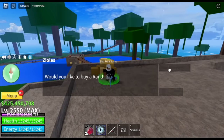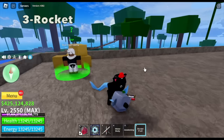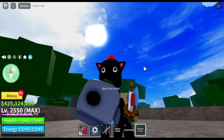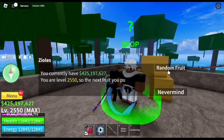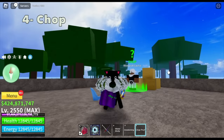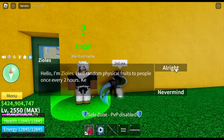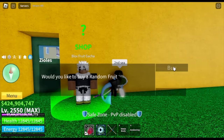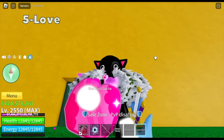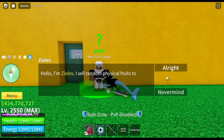Moving on for our third fruit, we got rocket fruit. See guys, I told you we're not that lucky. Already spent six hours waiting and we got those three fruits. Now for our fourth fruit, we got chop fruit. Is it good maybe for grinding third sea? Yes, because they're using sword and they have hockey. For our fifth fruit in the second sea, we got the love fruit — this one's good. You can use this for Levi hunting, crawling, and stuff.